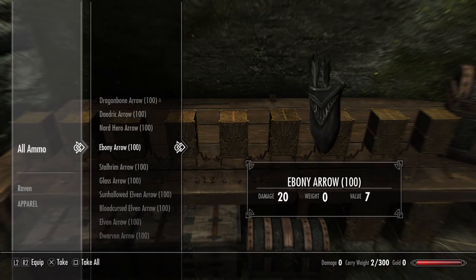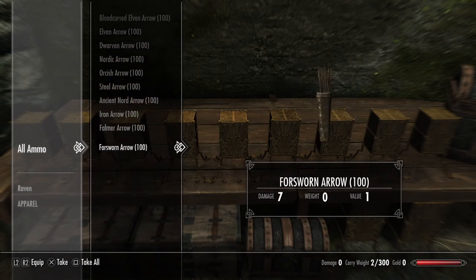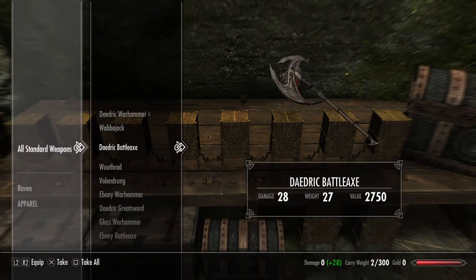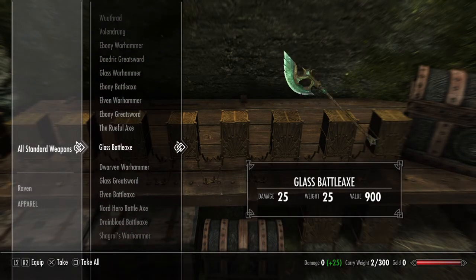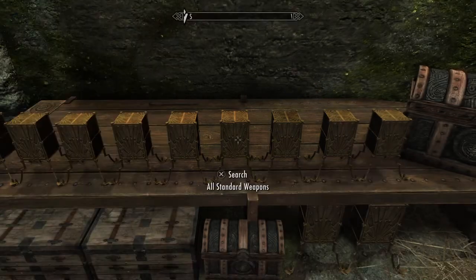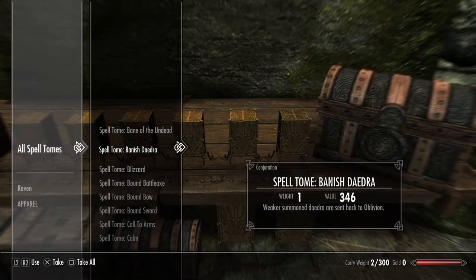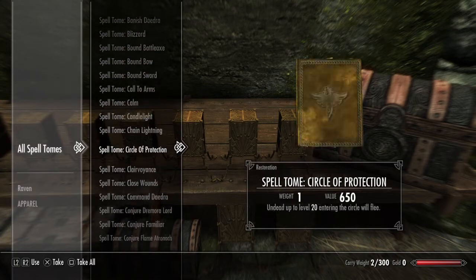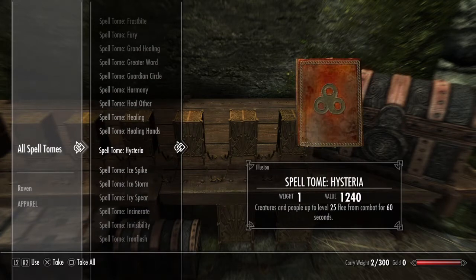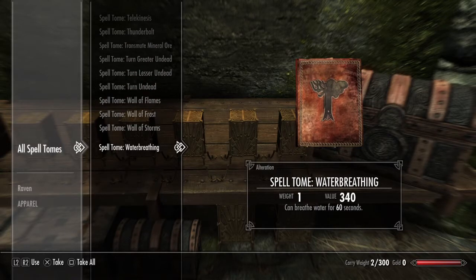I have no idea if these chests actually refill or not, so that's yet to be discovered. Different arrows and different types of ammunition. Standard weapons — these are the traditional ones you can pick up throughout the game. All the spell books which you can download and immediately activate, so you no longer have to search around all the various different shops trying to find different spell tomes. Any duplicates you can sell.